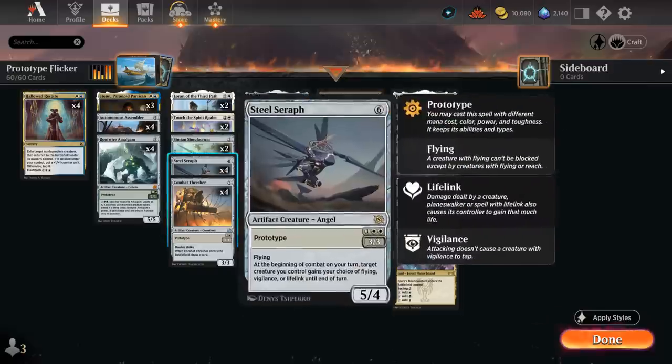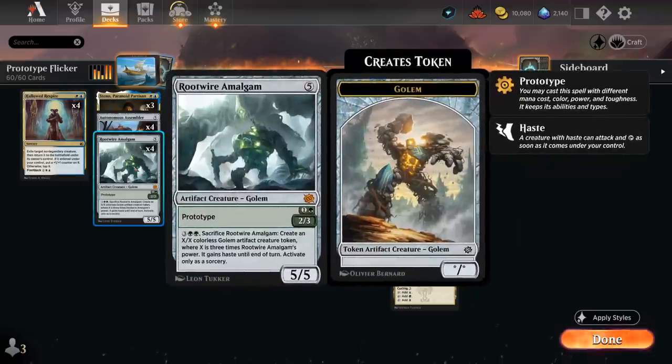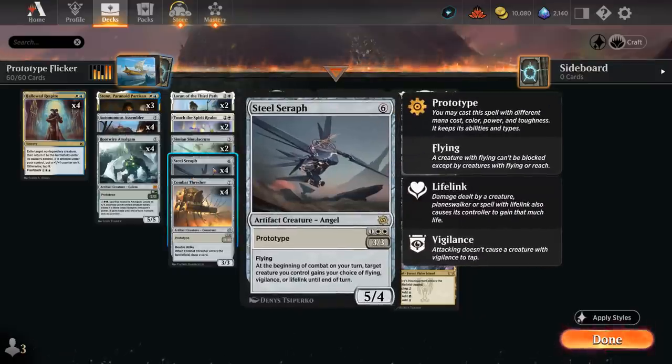Especially when paired with Steel Seraph, which can be played for one and double white as a 3/3 with flying. At the beginning of combat on our turn, target creature we control gains our choice of flying, vigilance, or lifelink until end of turn. That's a way to give the large Golem token evasion by giving it flying — lifelink is also very helpful in a racing situation. If we flicker the Seraph it comes back as a 5/4, or we can simply play it for six mana to begin with.